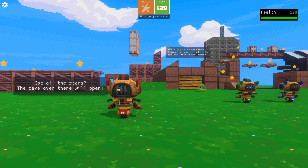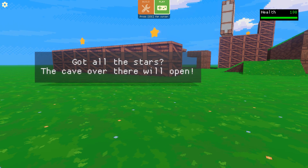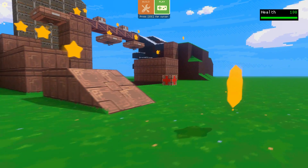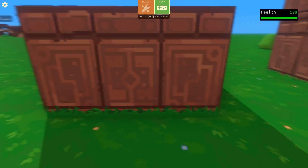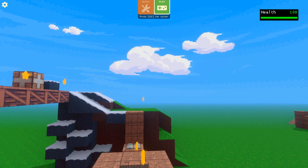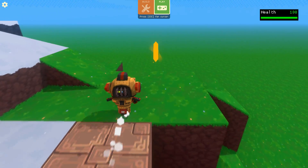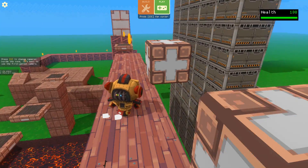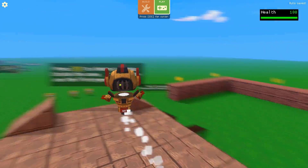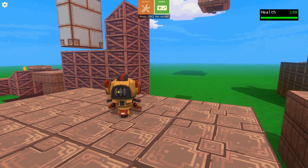The platformer has the same view. The objective is to get all the stars and the cave over there will open. I'm not very good at platformer because you have to jump and then you fall. You have to play it this way — it lets you jump. Now I'm comfortable, I can play. It's like playing Mario! Platformer looks more fun than FPS.